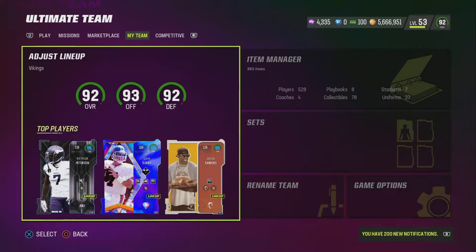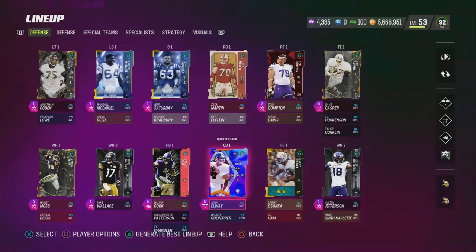We just got Justin Jefferson a couple days ago with Patrick Peterson, the new Team of the Week promo. We have a 92 overall team with 93 offense and 92 defense. We're going to take a look at the squad real quick here.